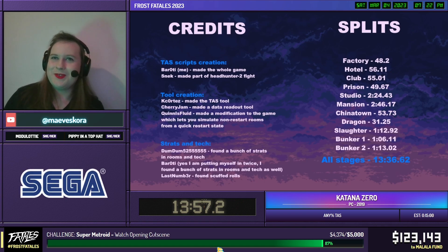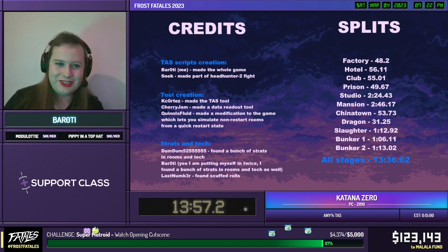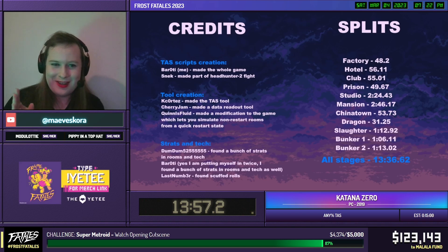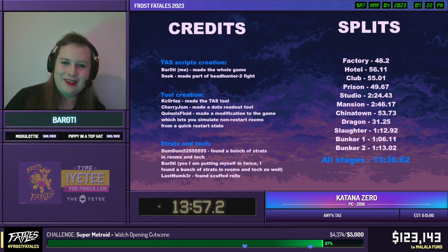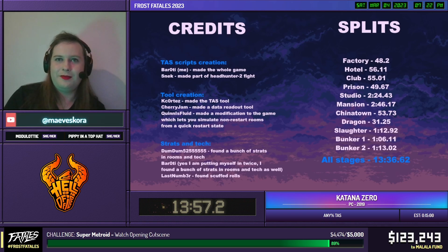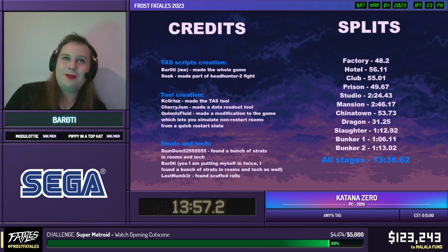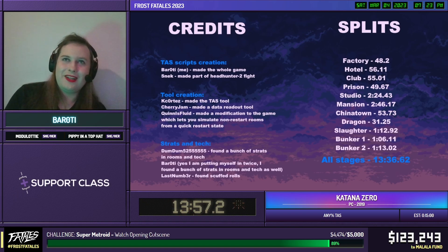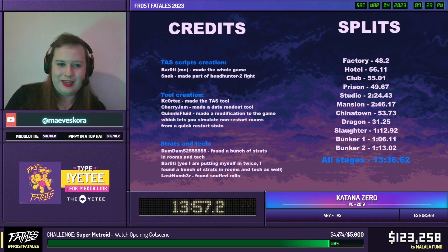I should probably read out the credits for who did what. So Cordes made the TAS tool itself so I could actually do it. Then there was Cherry Jam — he made a data readout tool that gave me coordinates and stuff like that, which is extremely useful. Quinn is Fluid made a modification to the game to simulate a non-restart room to a quick restart room, which is extremely time-saving for the TAS groups themselves. I did most of them. Snack made the very last boss fight. Doom Doom found a bunch of strats — he found the hard mode dual skip, the slaughterhouse skip, and the doom skip.